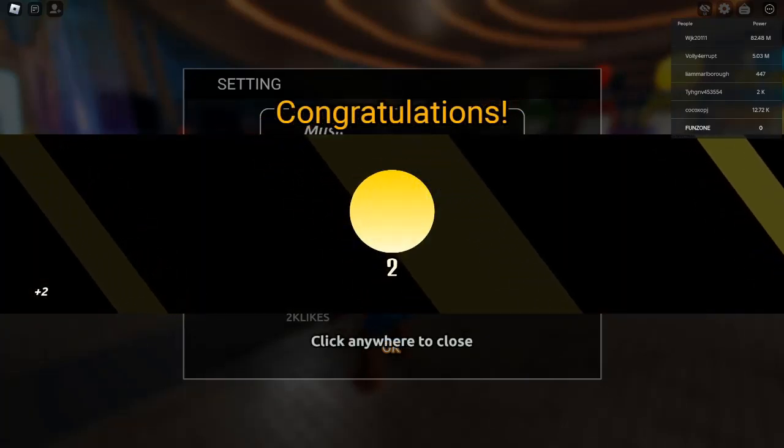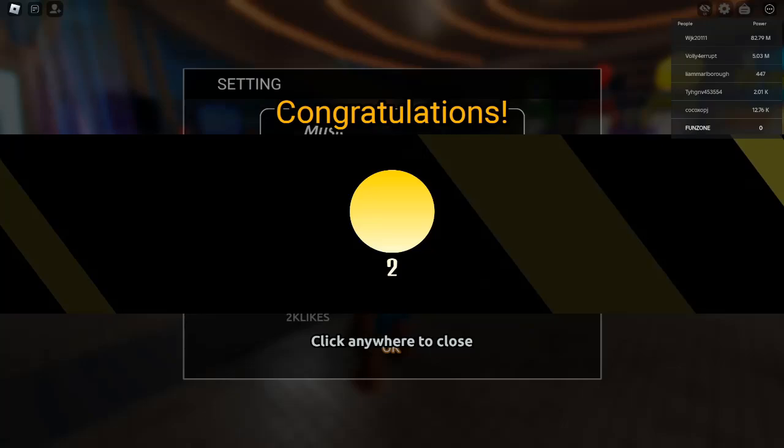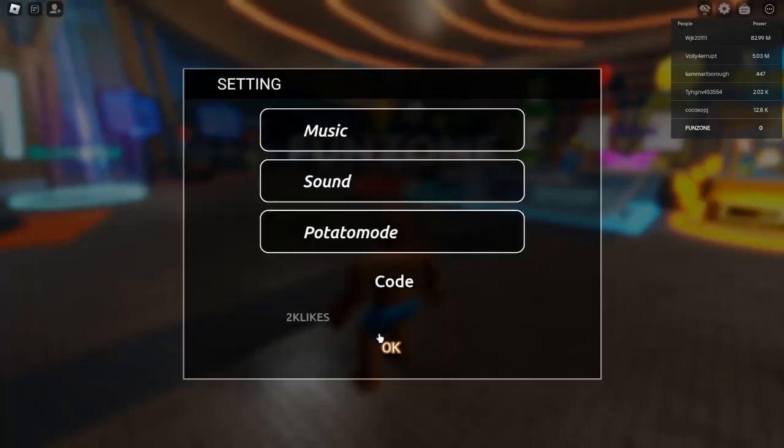Enter your code — type or paste the code into the provided text box. Claim your reward — hit the Redeem button to receive your rewards instantly.